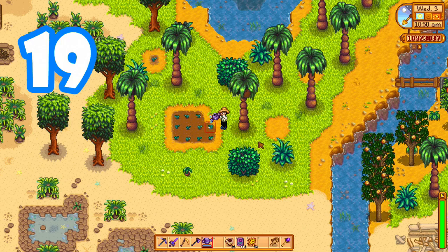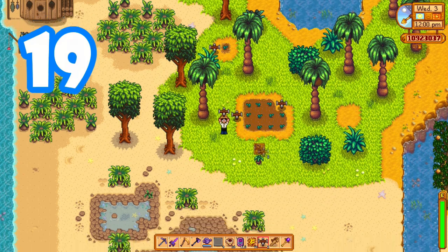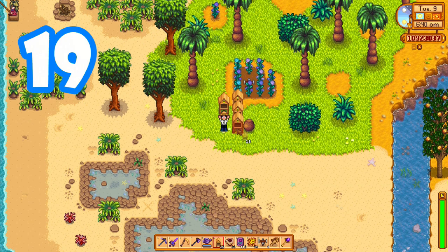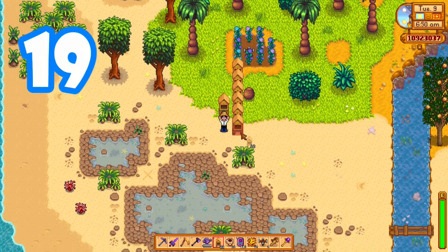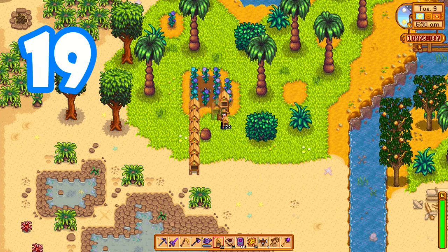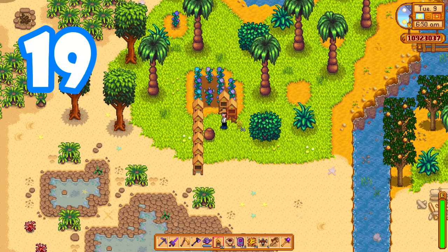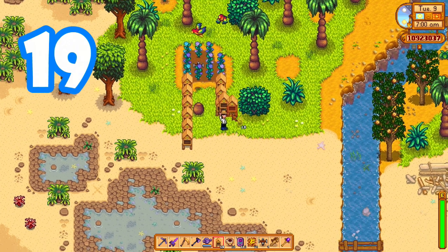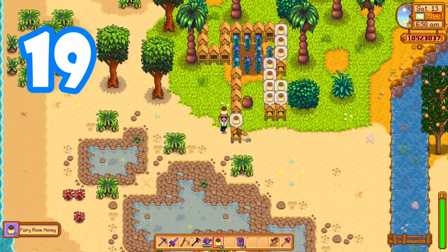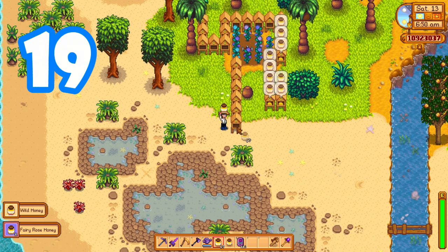If you want your honey to be worth way more, plant your bee houses around flowers. You have a five-space radius where your honey will turn into a specialized honey worth way more. The best being the fairy rose that you can obtain in fall — it will make fairy rose honey and is worth a lot of money. Just make sure you're not more than five spaces away or you'll get regular honey.